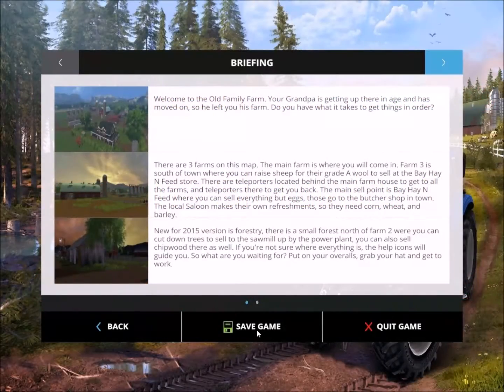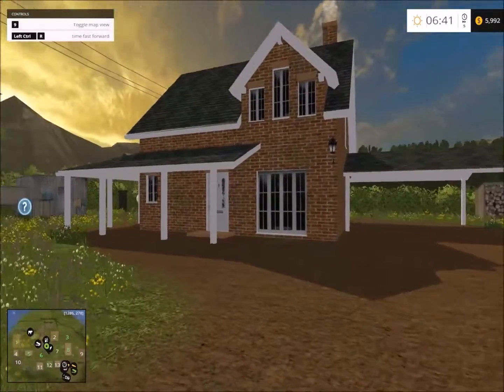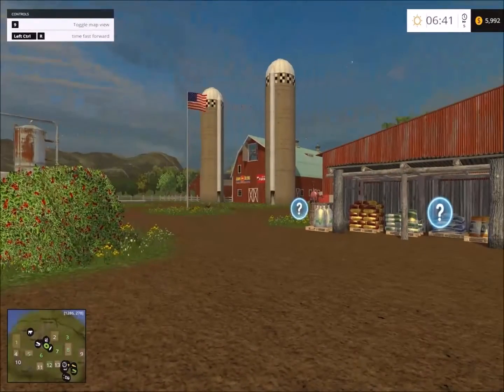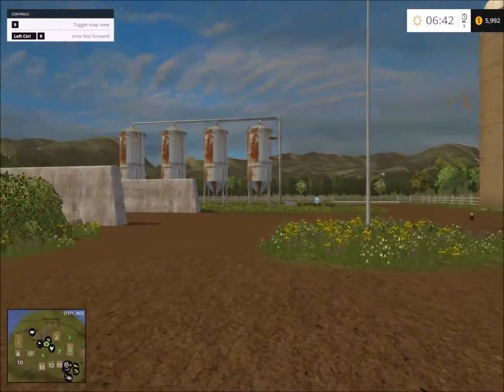Hello everybody, welcome again to another map showcase. Today I'm going to showcase an American map called Old Family Farm. So let's head in and take a look. Here we are on the main farm — the main house there. When you start the game there's audio playing that tells you about the map. Here we are back on the main farm, I'll speed up a bit so I can walk and take a look.